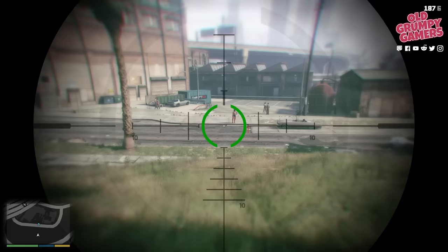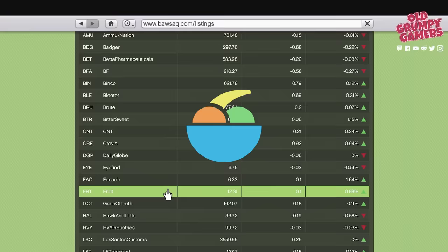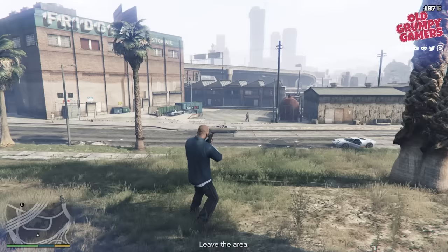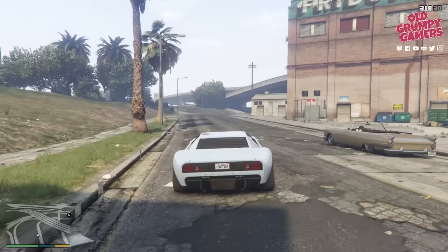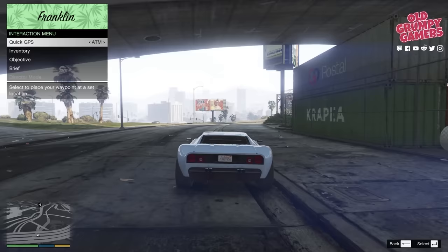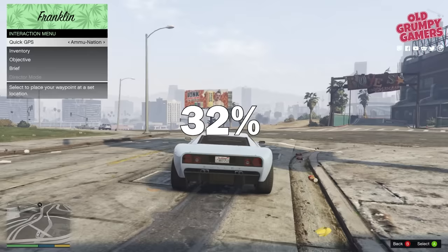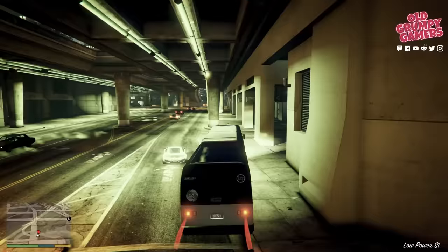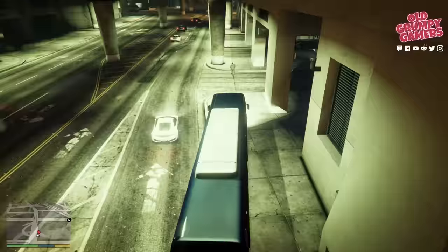The third Lester mission — the Vice Assassination — won't net quite the same gains but it all helps. Start by purchasing Fruit (FRT) before the mission. Once complete, sell for 22 to 26 percent profit, then immediately purchase Façade (FAC). Wait another three to four in-game days and sell for around 32 percent gain.